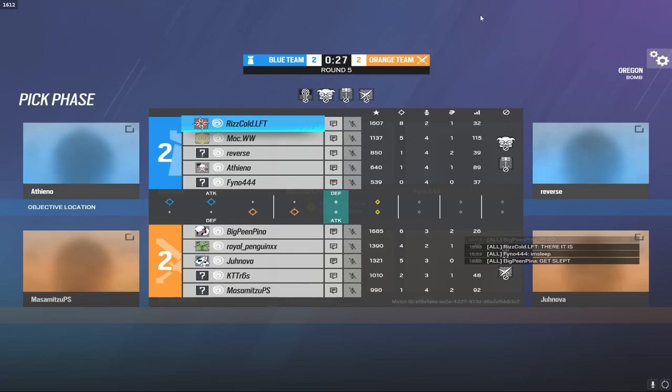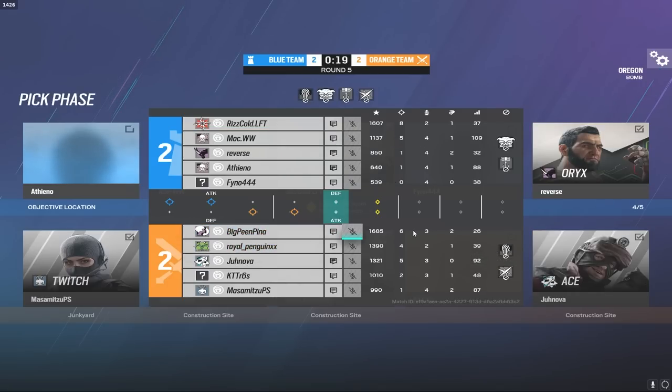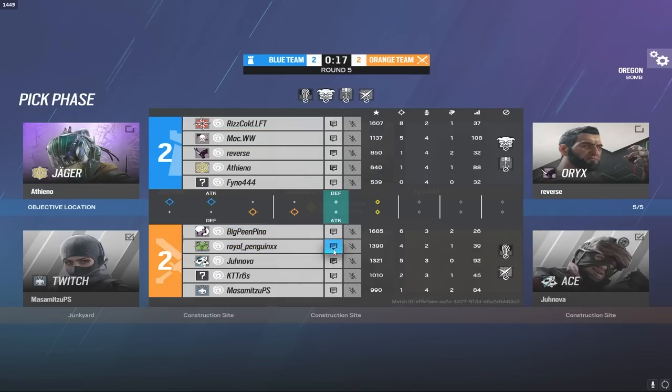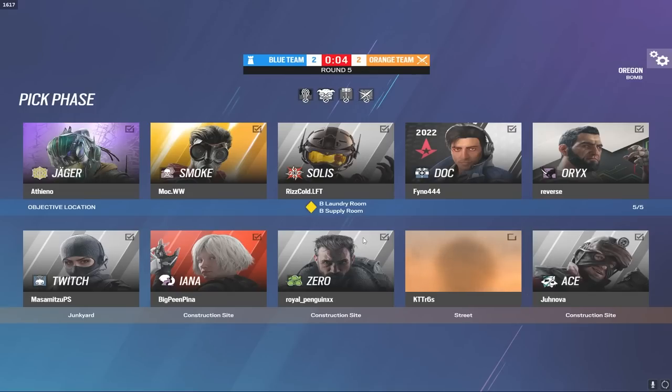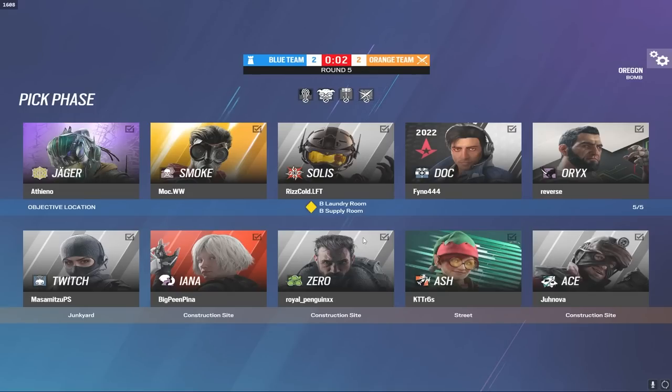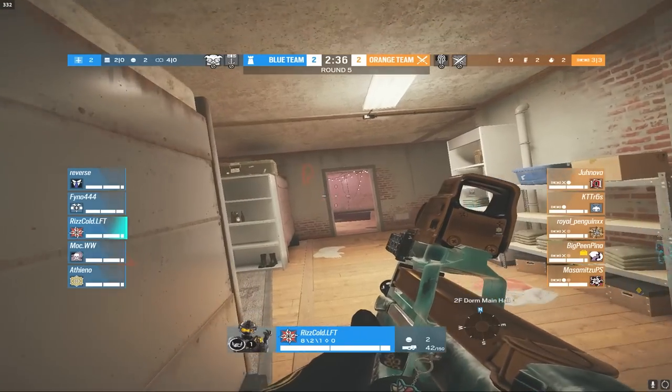Looking at the scoreboard: Ice Cold is on top at 8 and 2, Mock second at 5 and 4. For the controller champs, Pina is top at 6 and 3, Royal second at 4 and 2. A pretty good showing by a lot of these guys. Check their socials — links in the description. If you've made it this far, consider liking and subscribing. Now let's continue — this is a pretty interesting push here.